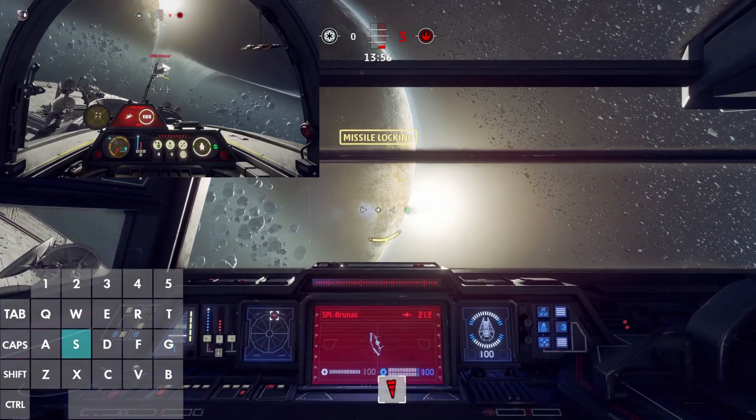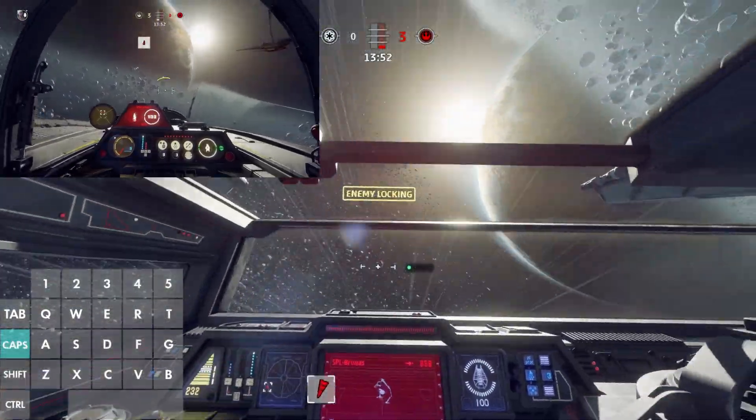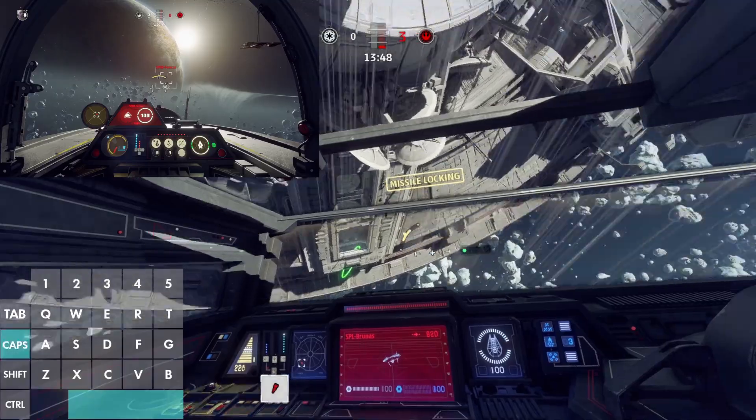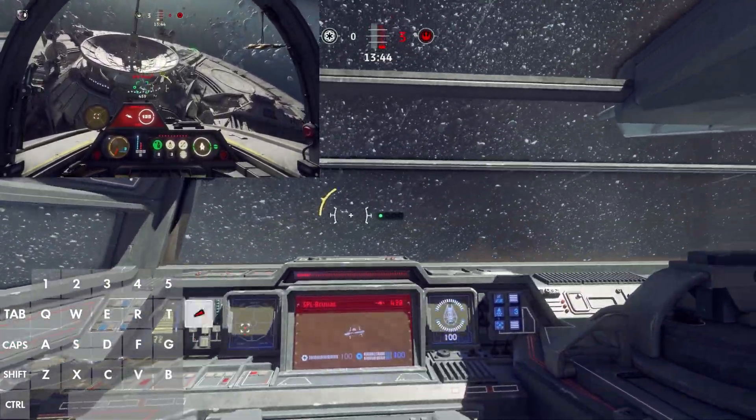This is a demonstration of the current state of boost skipping. As you can see, we're going to boost skip about 12 times in this support ship here, and then we're going to run out of energy. This is what it looks like in third person. Obviously, this is very hard to hit, but you run out of energy very quickly.